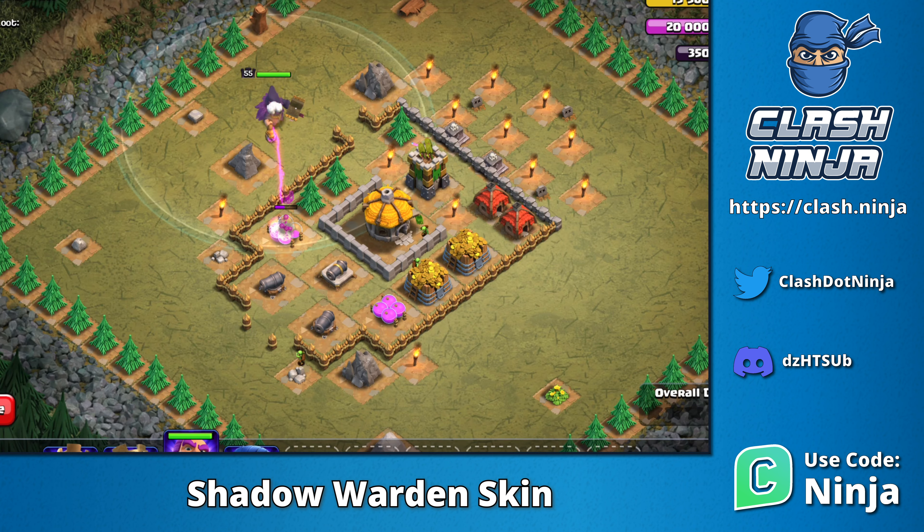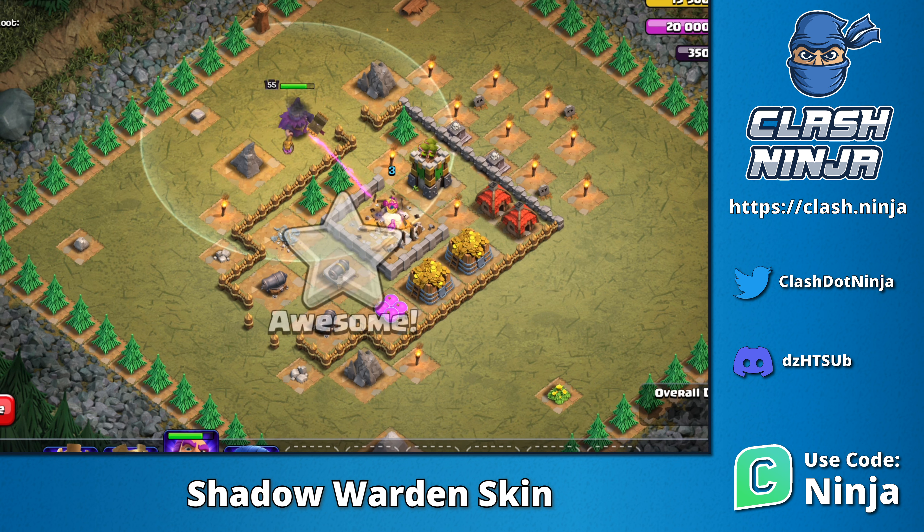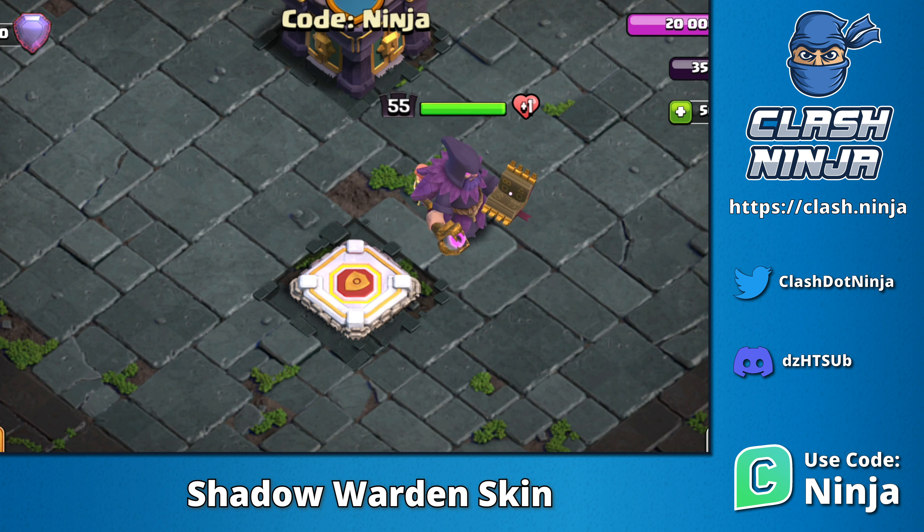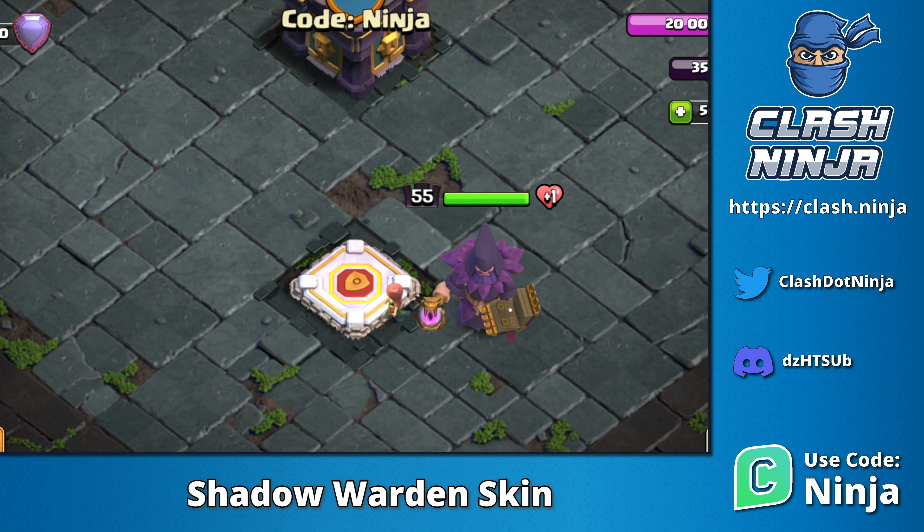Let's take a look at him in action. He fires a purple beam at his target, otherwise it's a fairly standard affair. When you tap on him in your village, his tome flies in the air and then lands on his palm again.